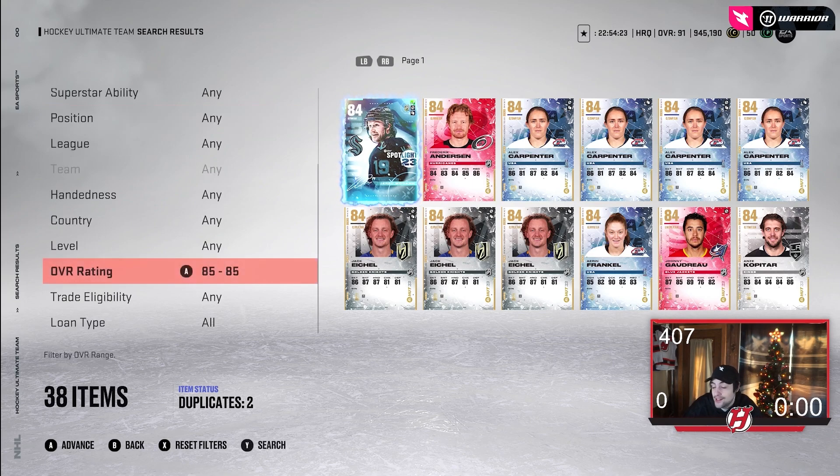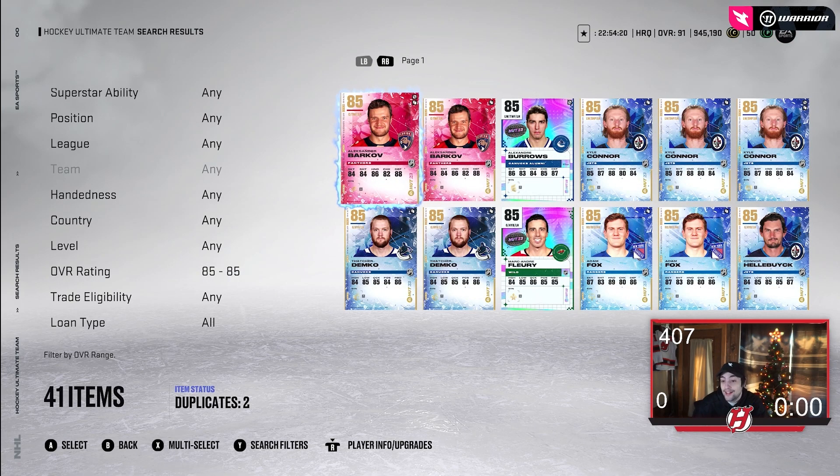For 85s, I have 41 — that's really a lot. I might actually be able to make a Team of the Year card straight off of my 84s and 85s. I really think that's possible. I can't say for a fact, but it's certainly a possibility.